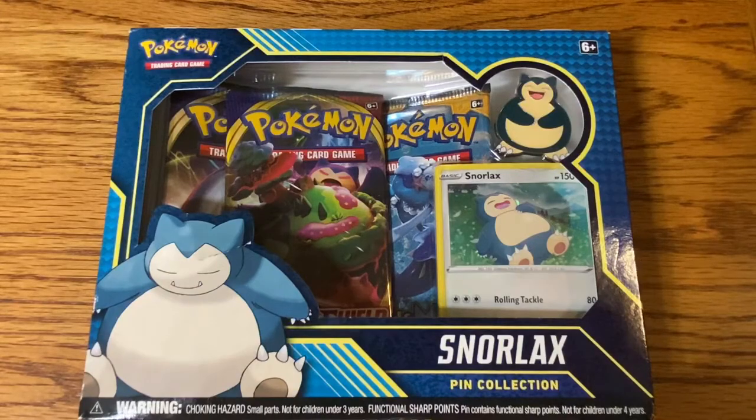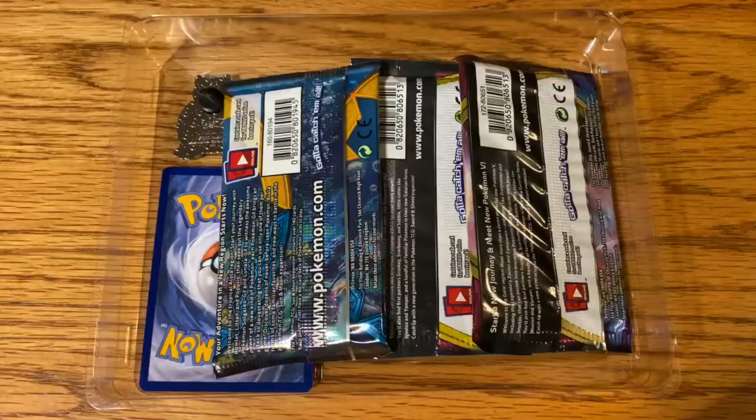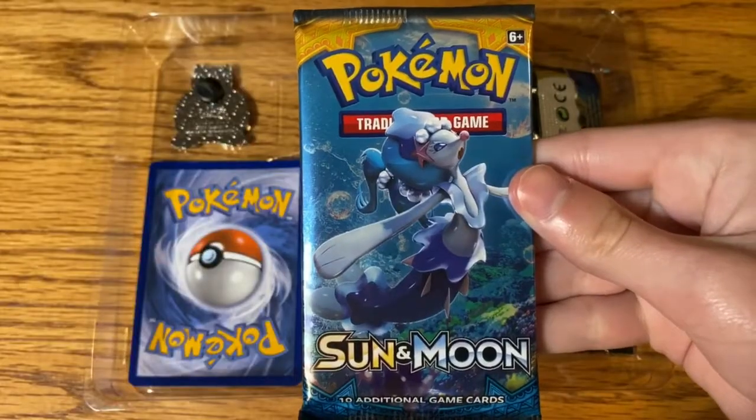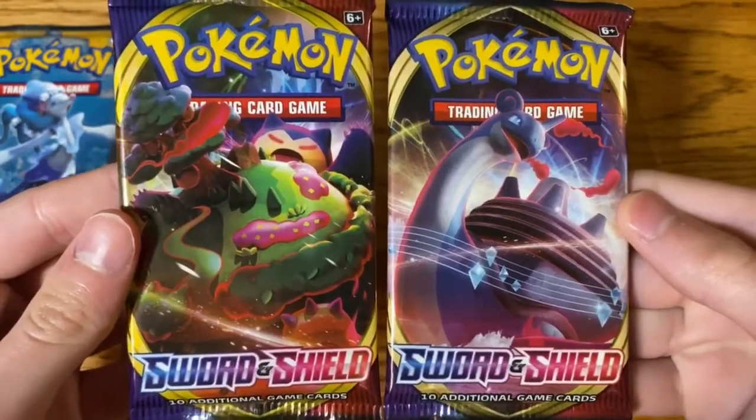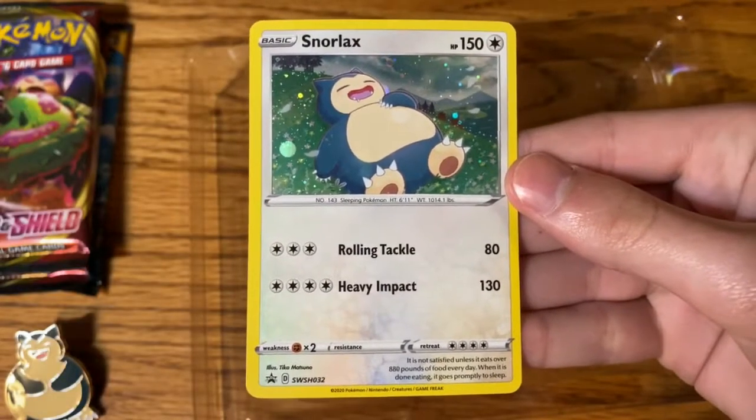Hey guys, HD here, and I'm going to be opening the Snorlax Pin Collection Box. It comes with a Sun and Moon Booster Pack, two Sword and Shield Booster Packs, a Snorlax Pin, and a Snorlax Holographic Promo Card.